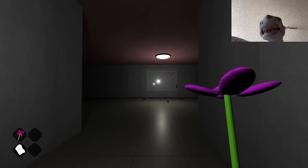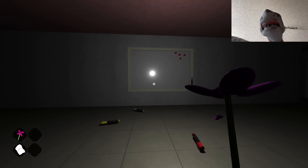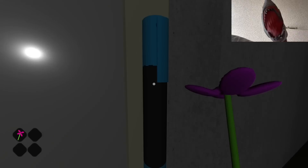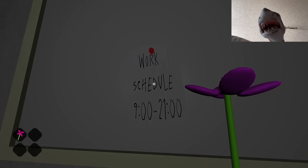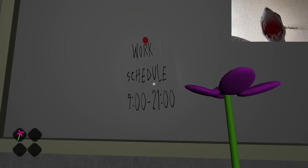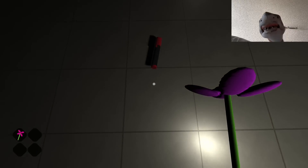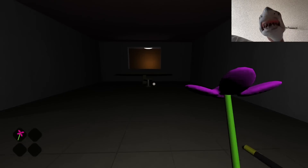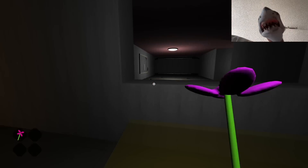Got that open, so now let's go in here. What's this — is this supposed to be like a classroom? There are lots of markers on a whiteboard. Work schedule: nine o'clock to 21 o'clock. What's 21 o'clock? Oh, it's nine o'clock PM in 24-hour time. There are lots of markers around. I guess I jump through the window — something just walked past here.